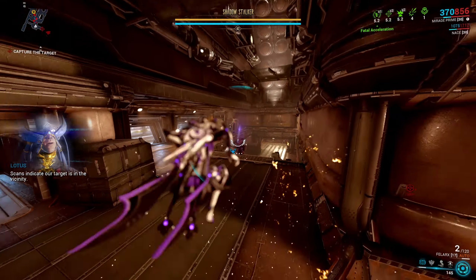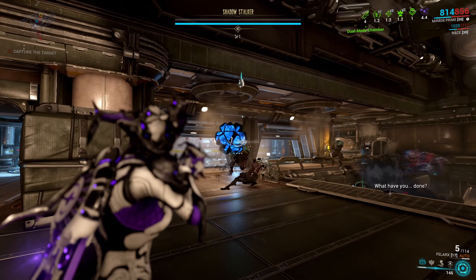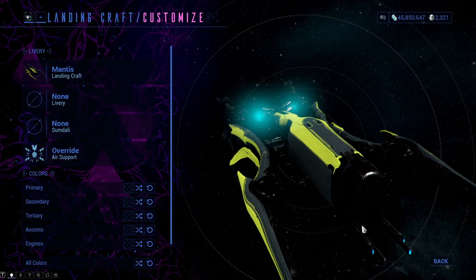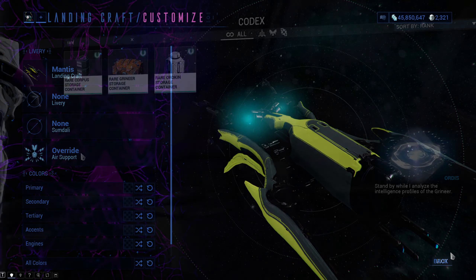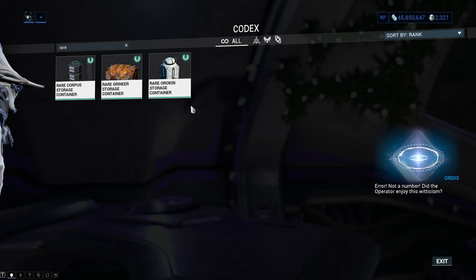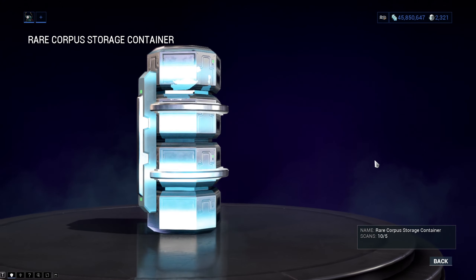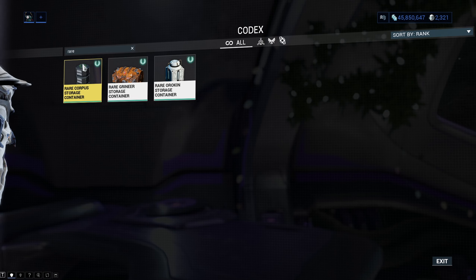Let's look at Scimitar next. Every single piece you need to craft comes from a different enemy. The avionics blueprint comes from the Zanuka Hunter — not the normal Zanuka — with a drop chance of about 17.65%, so be sure to use Nekros or any other loot frame. The fuselage blueprint comes from Vem Tabuk of Grustrag 3, with a drop chance of about 12.5% — also use Nekros or any other loot frame.